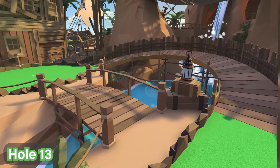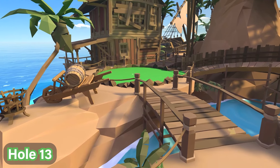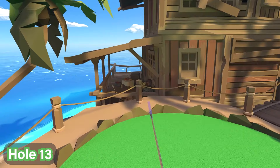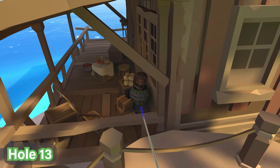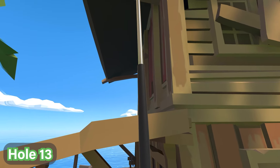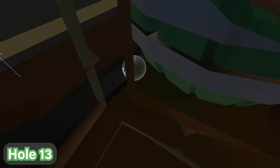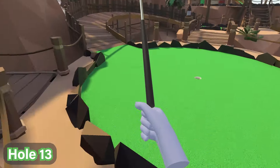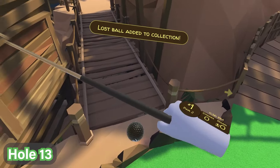For hole number 13, we have the hardest ball to find on this entire course. We have to head over the bridge to where the hole is. You'll see there's a house of sorts in front of you and a green barrel — the ball is behind that barrel. We have to hold our club upwards and push the joystick forward to start flying, then fly through to get a better view of where to find this ball. It's quite tricky to spot, but there it is — that's how you find the hardest one.